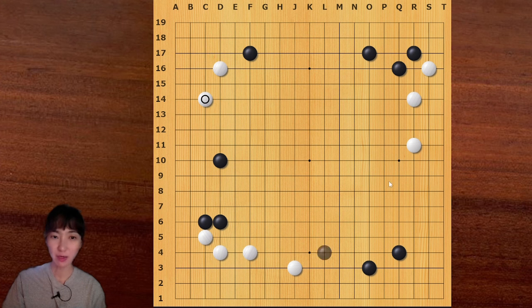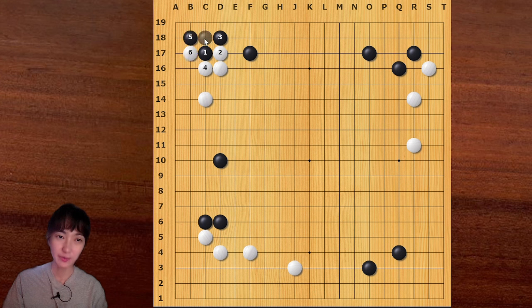When black has a strong background like this, and black has a stone here, this invasion is more powerful than this attachment or this slide. Because if white blocks and white covers like this, then white has no enough room to extend two spaces. So if the sequence goes like this, black is happy with this result.